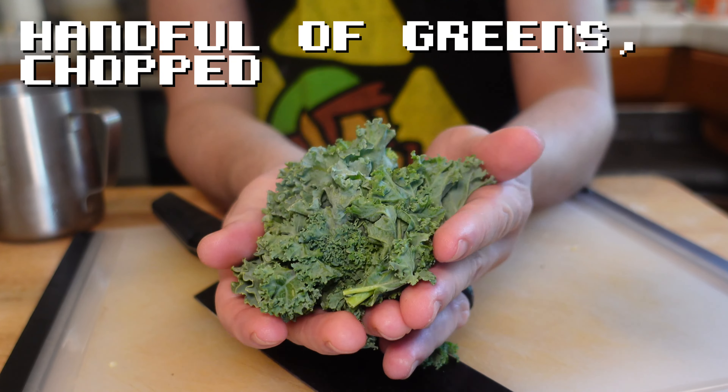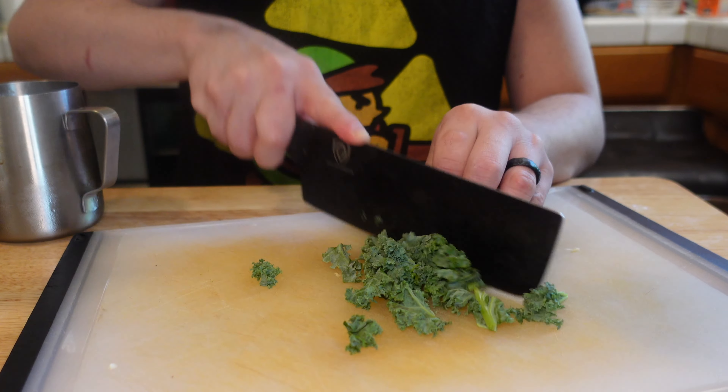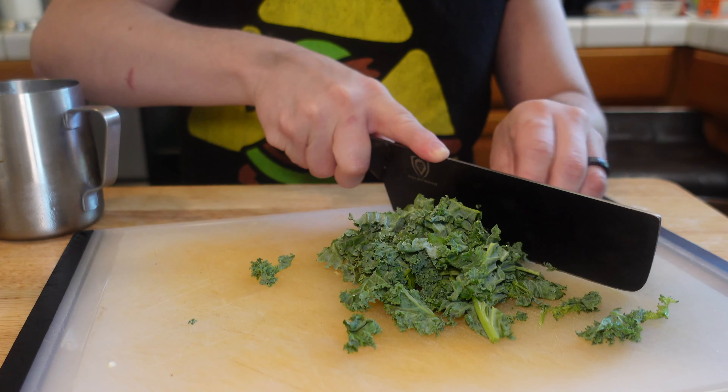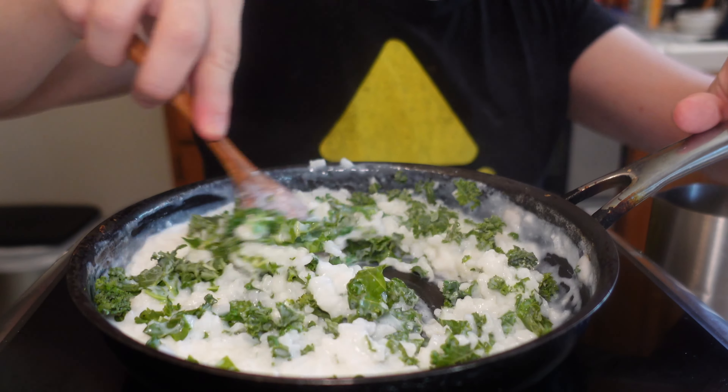It won't take too long, about 10 to 20 minutes. Now we're gonna need some delicious wild greens. I'm using kale, but you could use broccoli, cabbage, carrots — basically any vegetable that's gonna cook really quickly. Chop it up and stir it into the pan.